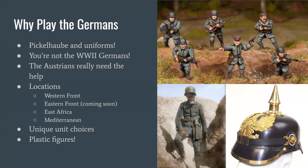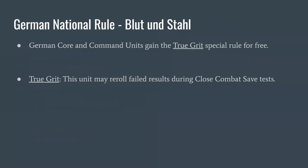In Blood and Valor, a rifleman is a rifleman — the stats are all pretty much the same — but each nation has its unique flavor. The Germans have a rule called Blood and Steel (Blut und Stahl). It gives every German core unit, command unit, and most support units the True Grit special rule. True Grit means units can re-roll failed results during close combat save tests, making Germans harder to kill. They specialize in getting into close combat and winning by surviving longer.